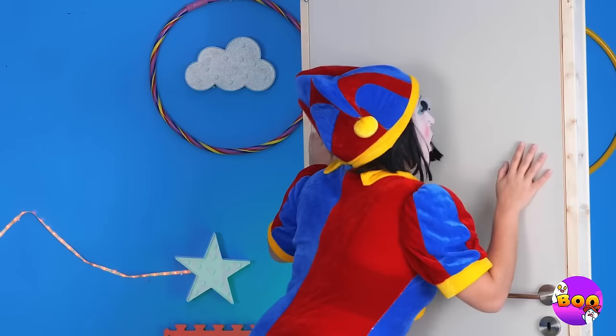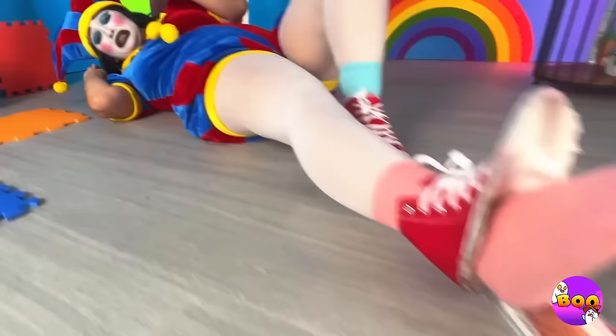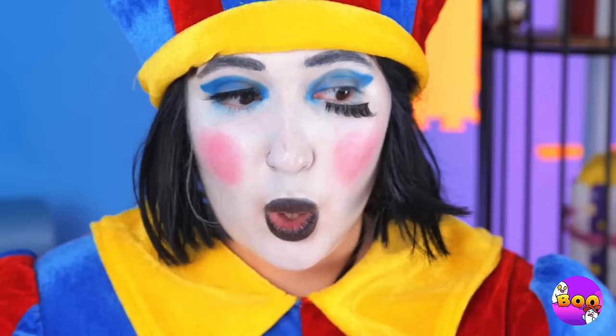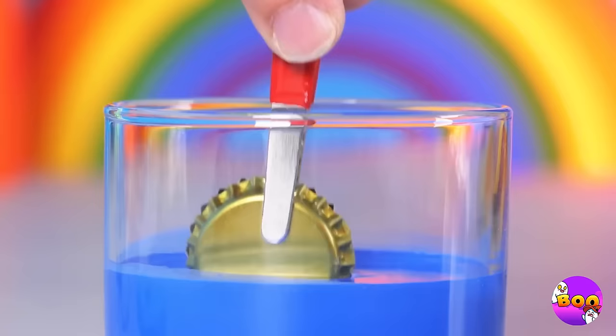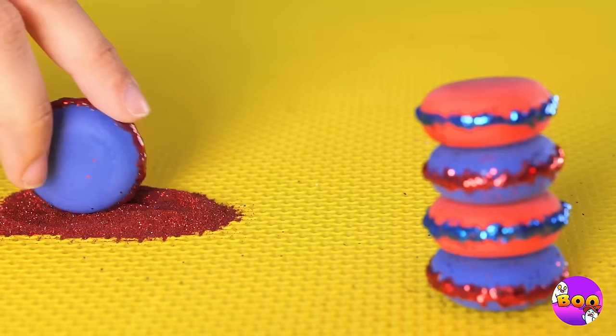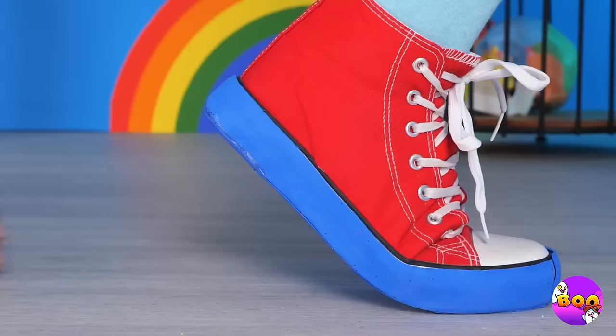Watch out — he's got a chair! Careful, you stepped in glue. We're going to need to make you a new shoe — we've got your size: a bottle cap. Add some glue and another cap on top, dip it in paint and roll it in glitter. Stack some together and we've got heels — you're standing tall in these pumps.